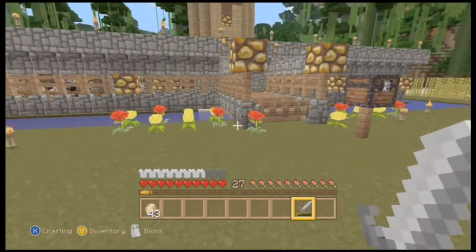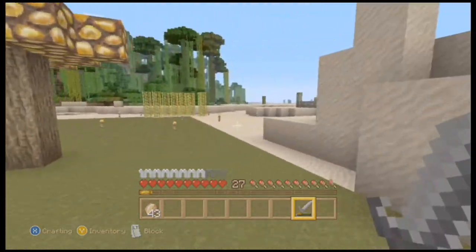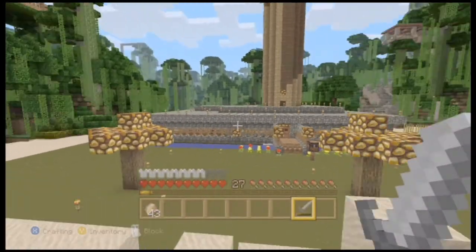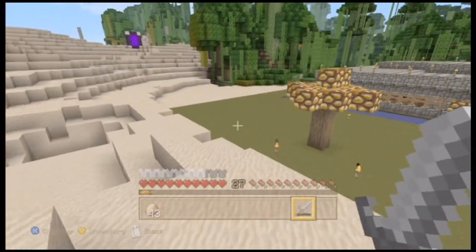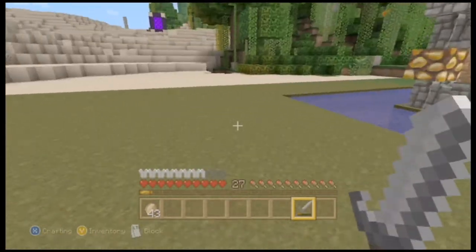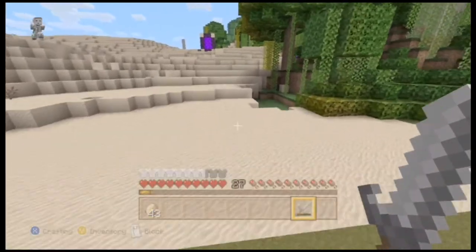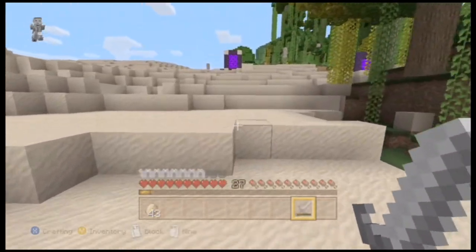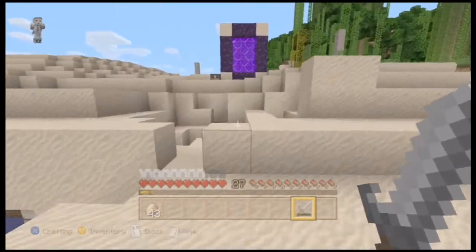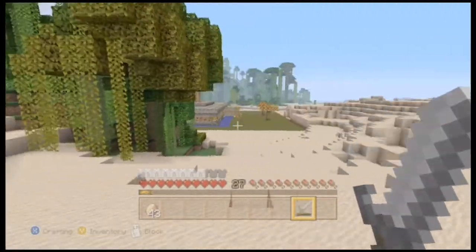This is the first time you guys have seen this awesome fun little house we made here in the desert. One of the advantages of having it in the desert is rain is a negative — we don't get rain in the desert. Well, we do, it's just at the back of our house because we're on the border of the jungle biome and the desert.